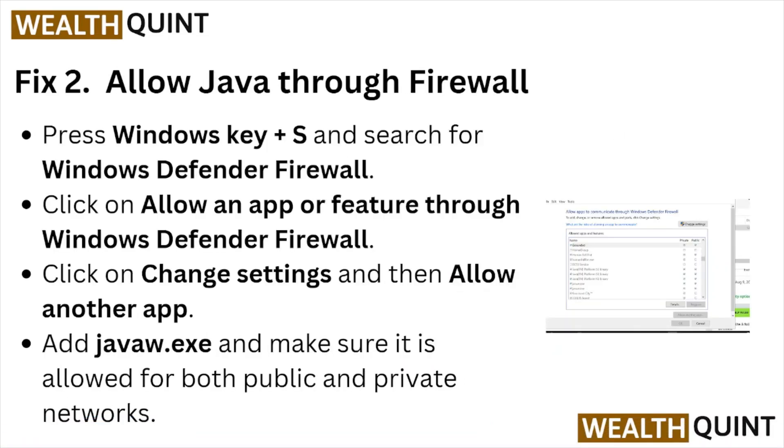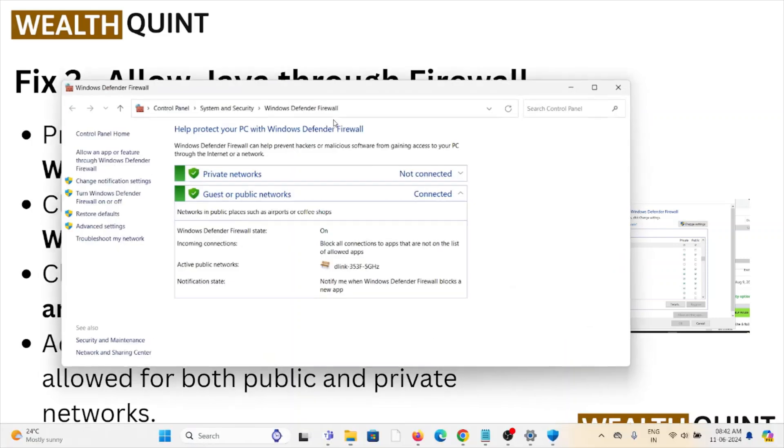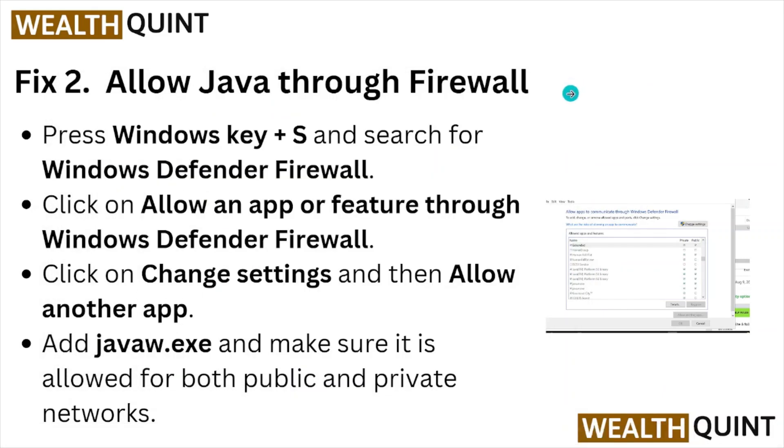Fix number two: allow Java through the firewall. Press the Windows key to search for Windows Defender Firewall, then click on 'Allow an app or feature through Windows Defender Firewall.'